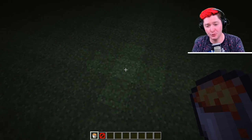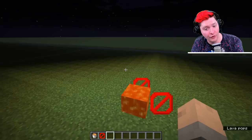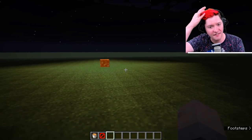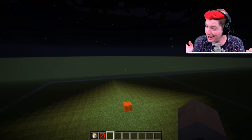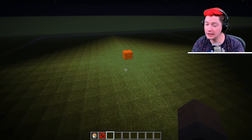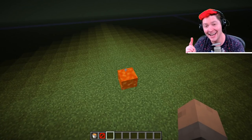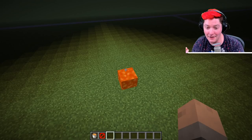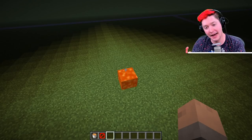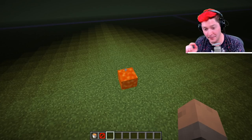A weird block I didn't talk about, because it's not really a block — it's actually a liquid — is lava. Lava will give off the maximum light level available: light level 15. So if you want to get creative with lava, it could light up your world. It's dangerous to work with, but it is an effective lighting technique. You can have lava lamps — literal lava lamps. That needs to be implemented in Minecraft!